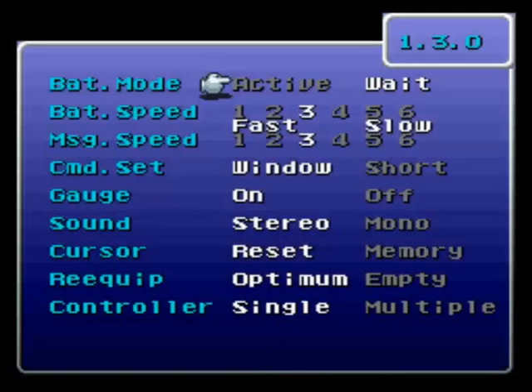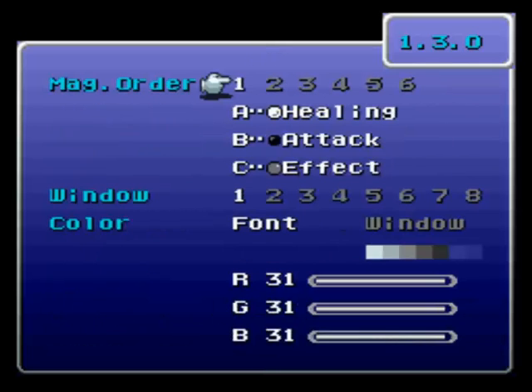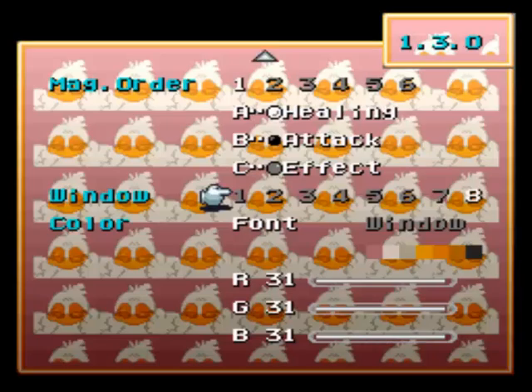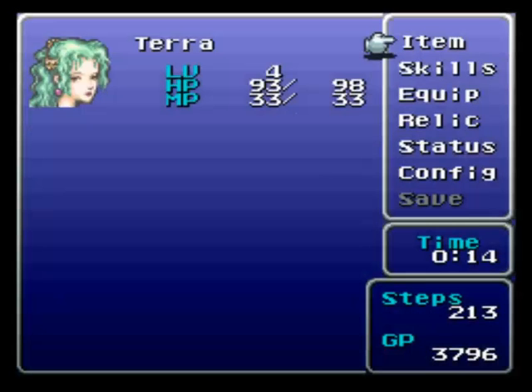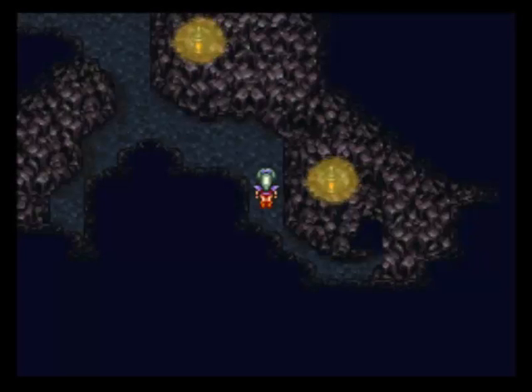Let's go to our config menu here. Battle speed: six. Message speed: six. No, it's fast or slow. The gauges are on stereo — hopefully you guys can hear me in stereo as well. Sorry if my mic is balanced on one side, it should not be. The controller is single and multiple — I'm not sure how you can play with multiple players in this game. I can change our window style, but let's just keep it the way it is. I might tweak that outside of the game, but for the purposes of this video, let's not mess with that.